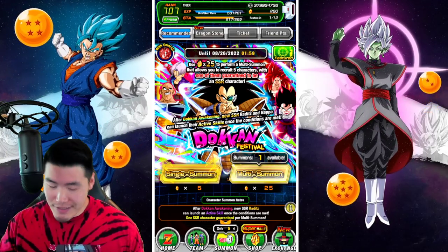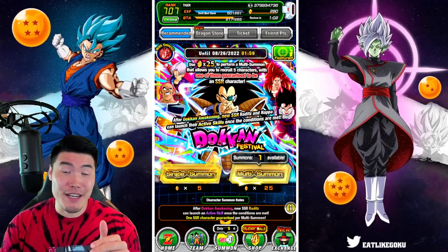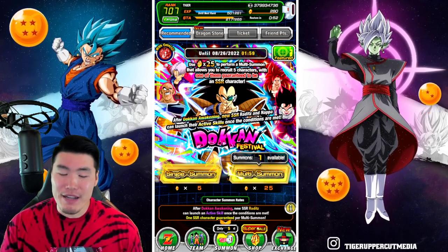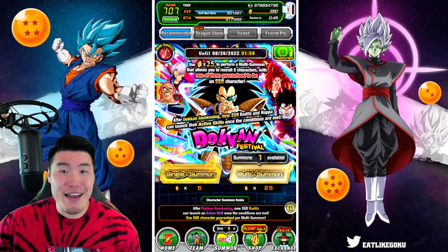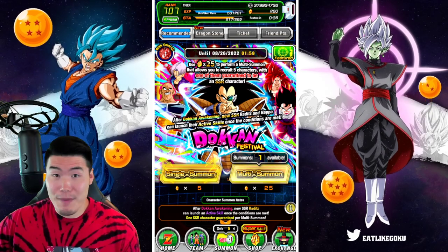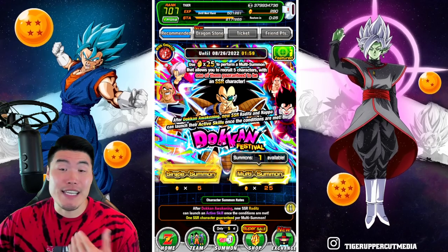Despite my better judgment, we are in fact going to be summoning on the DokkanFest Raditz banner. I don't really even want Raditz, and the banner for me personally is very, very bad. But it's just not in my nature to completely skip a banner, to not at least do a couple of multis. That's what we are going to do in this video — I'm going to do a couple of multis, maybe spend like 200-ish stones. I did buy the tickets as well, so we'll do those first to maybe save some stones.